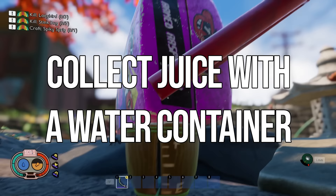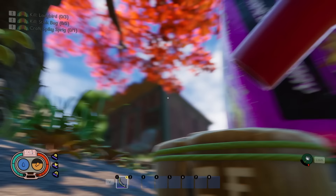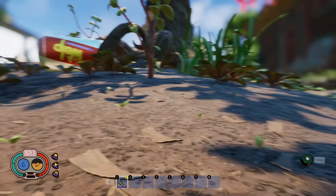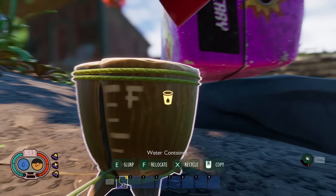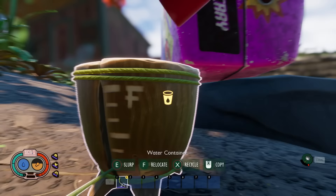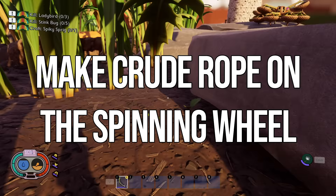You can actually put water containers underneath juice boxes to collect juice from them. Place a container right underneath, and as the juice box drips — roughly once or twice a day — the juice will fill up in the container, giving you an easy passive source of hydration even away from your main base.